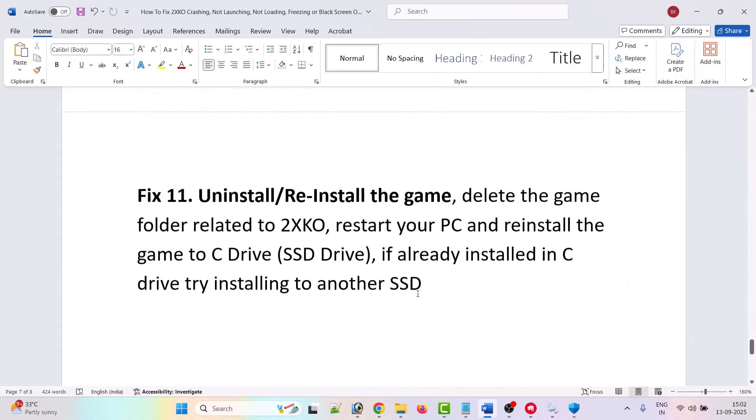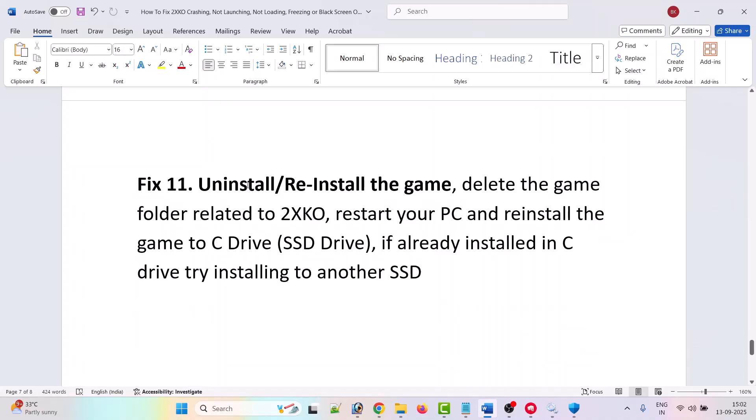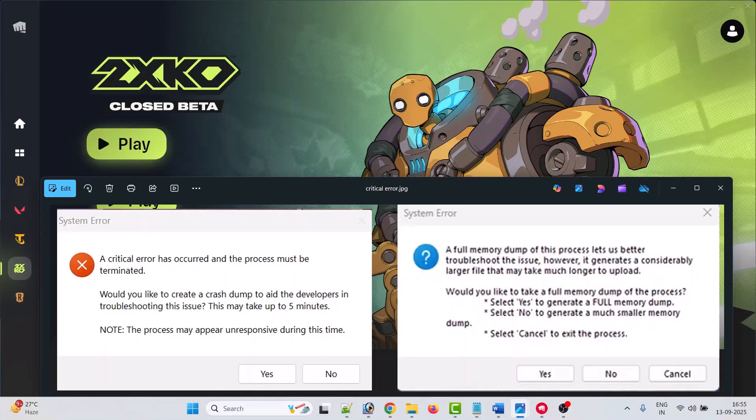The last solution is to uninstall and reinstall the game. Simply uninstall the game from the PC, restart your PC once, then reinstall the game to a local SSD drive. If you already installed it on the C drive, try installing it to a different SSD drive. Launch the game and check. By following these fixes, you will be able to fix the 2XKO Closed Beta system error. That's all for this video — if it helped you, please like, share, and subscribe to my YouTube channel for the latest updates. Thank you.